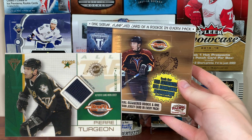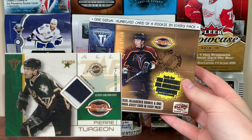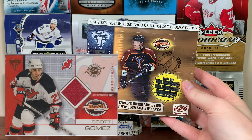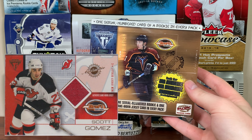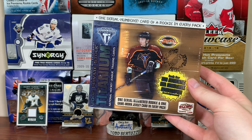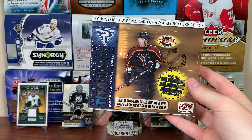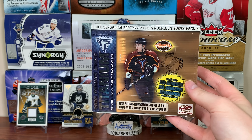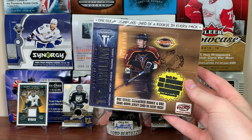There are a hundred jersey cards to collect in here, and there are a lot of great names — Lemieux, Jagr, Brodeur, Messier. The jersey cards are pretty simple, there's no patch version, which is disappointing. You just get one per pack. But there is a chance at an autograph in here, we'll get to that in a second.